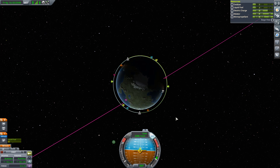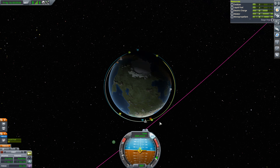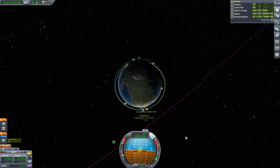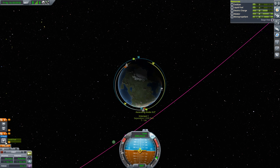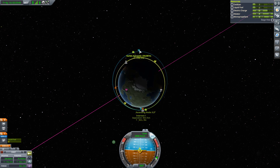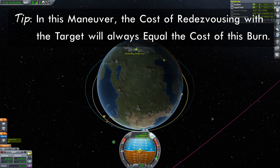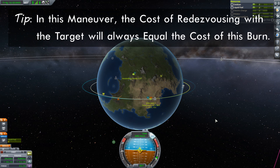I know this feels counterintuitive — burning forward and speeding yourself up in order to make yourself go slower — but that's the way orbital mechanics works. I'm watching my closest approach indicators and I have to be conscious of how much delta-v I have left, because I do have to get myself back. I'm doing this without the aid of a maneuver node at all. As long as you don't use up more than half of your remaining delta-v, this is going to work just fine.